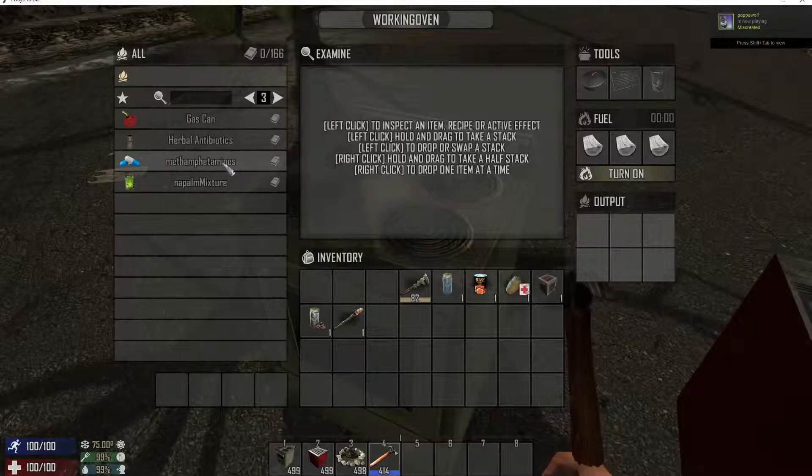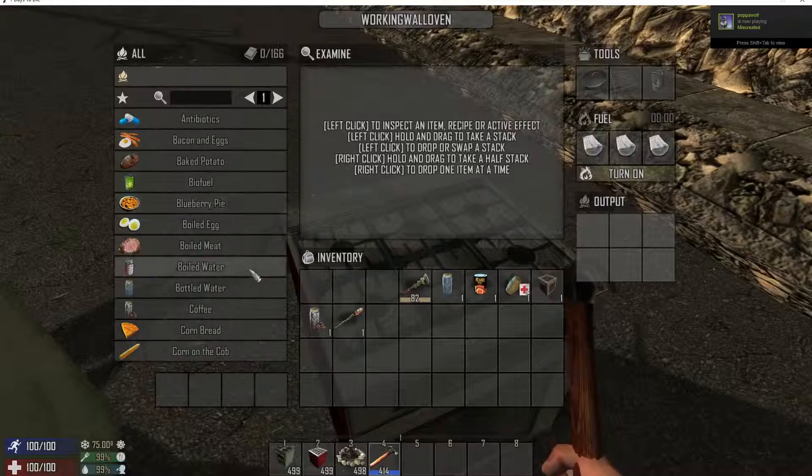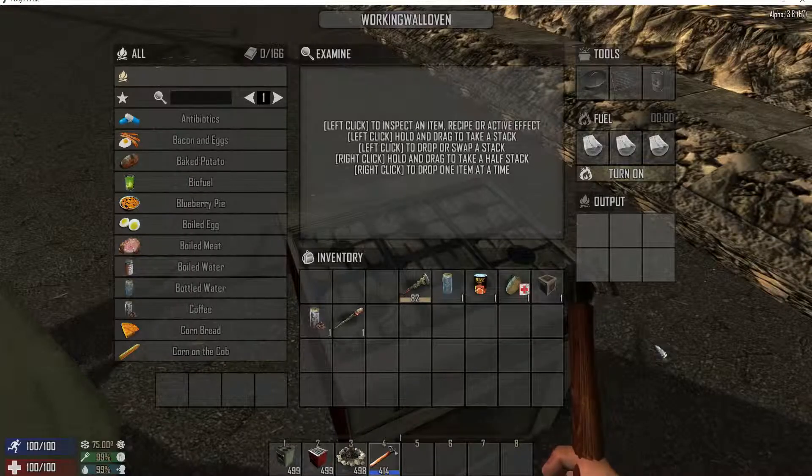I'm going to have to get done with them - they're not going to be able to use those two yet. And there's your working wall oven. That simple.